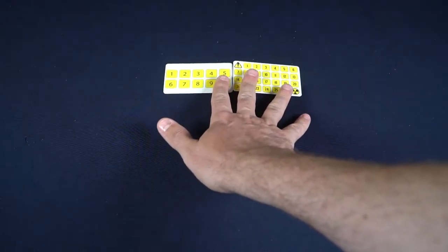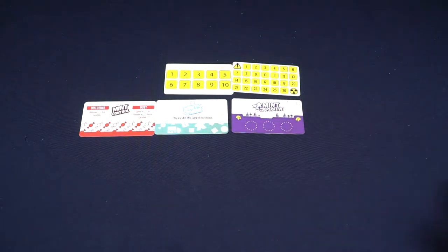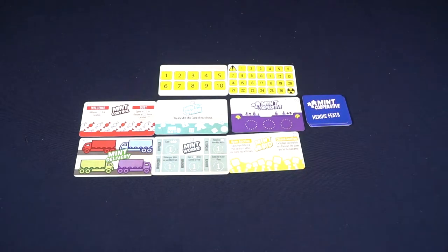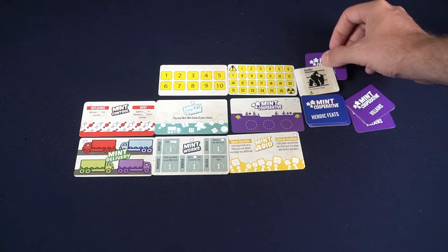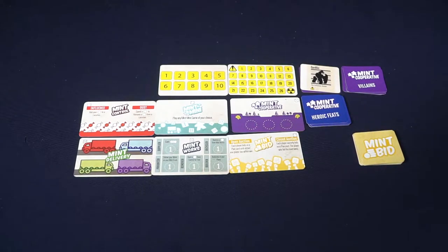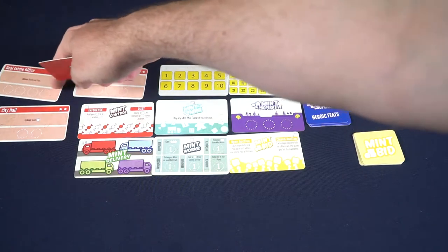The setup is actually very simple. Take the two yellow cards and slip them up at the top and place a white mint on each of the specific locations indicated. The first is the round tracker — place it on one. The second is based on what villains you're fighting. Shuffle the villains, pick two of them, and flip one face up. That villain details which number the white mint goes on. In this case, fighting Gingervitis, so place it on four because Gingervitis has four panic. Then get rid of the rest of the villains — just two per game.